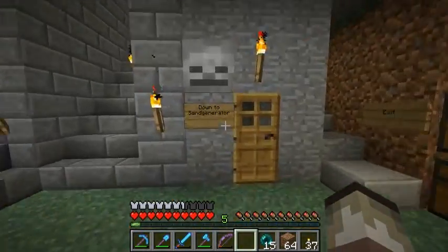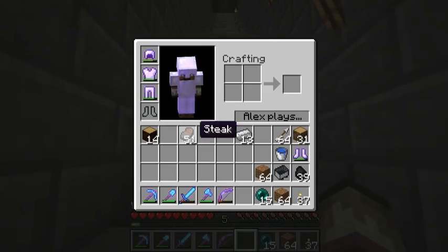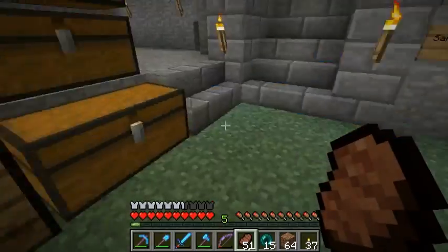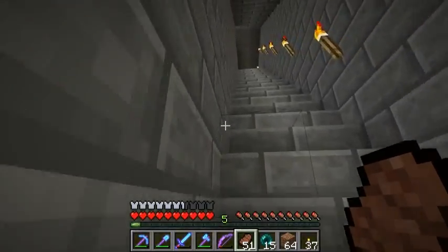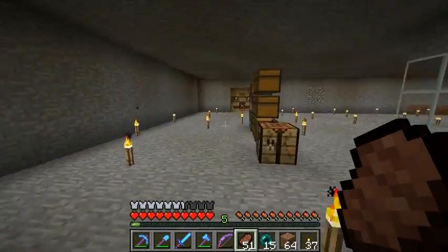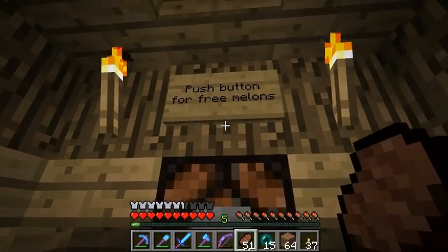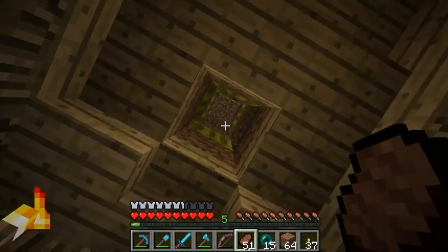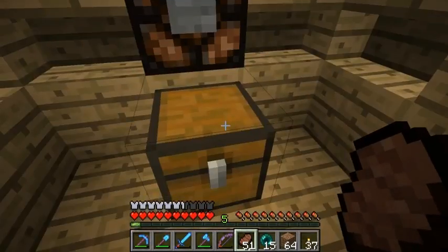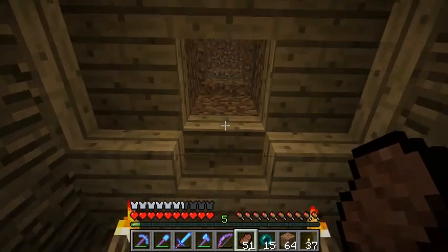That's to the ravine — we've got the sand generator down there. I built something else up here. I built something where I used actually my own tutorial. Push button to get free melons. As you can see up there — melons — I push this button and they all fall down. And I just put them in here. I'm not gonna eat them, but I'm gonna use them for potions, I think. Or as an emergency food source.